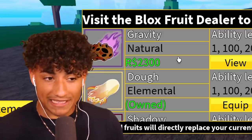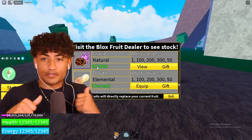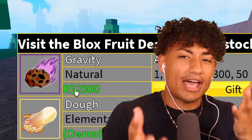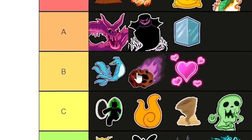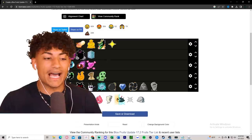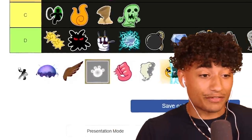Next is the Gravity fruit, which costs 2300 Robux. Just like other fruits I mentioned, I haven't really used it, but I've seen what it does and around how much damage it deals. The Gravity fruit isn't really the best for me - I'm gonna put it in front of Love fruit but behind Phoenix fruit. It's definitely better than Love fruit, but not better than Phoenix.